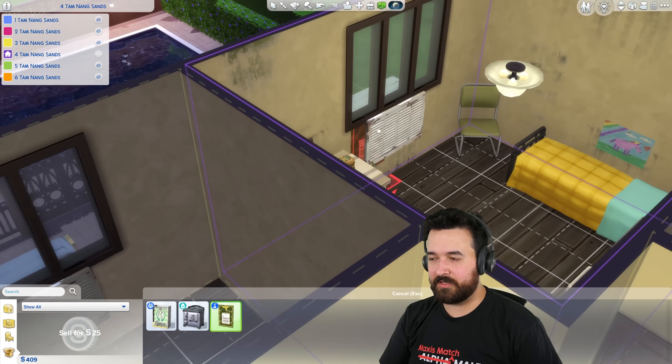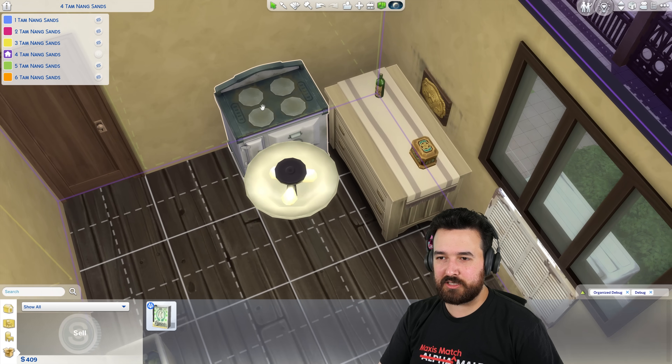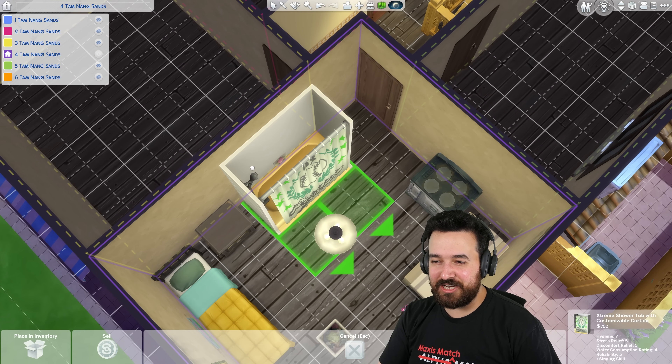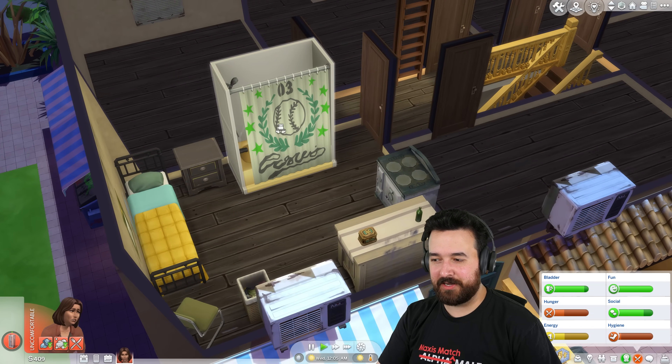These three things are actually functioning. First, I'll get a poster — that'll be nice. And I got a stove and a shower tub combo — they're dirty when you place them but I can fix them up. Imagine just being a tenant and having a shower tub combo for your room — that's pretty cool. I'm going to put those there so I can fix them up.